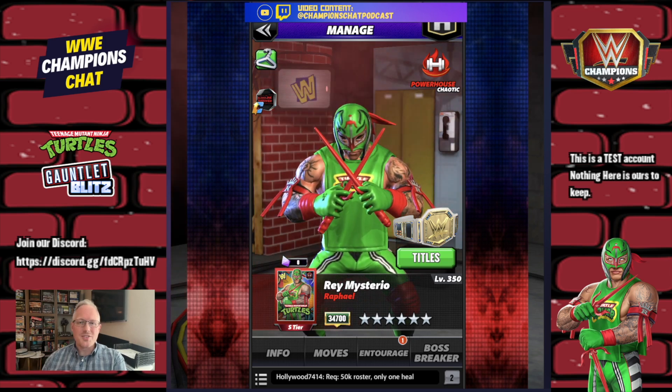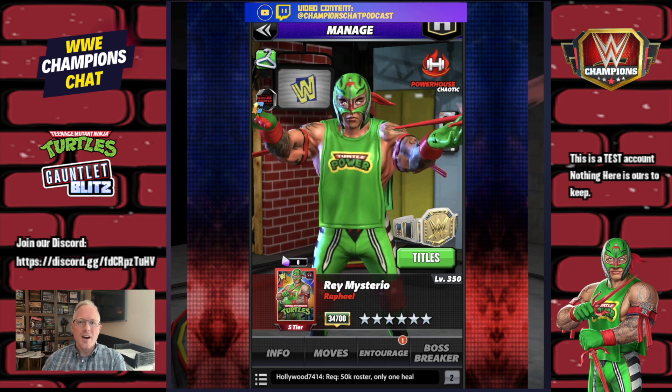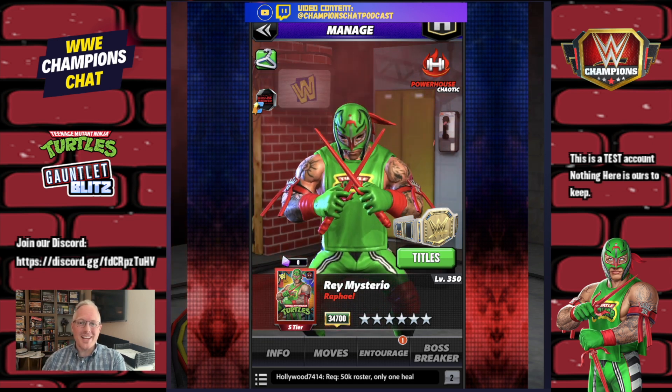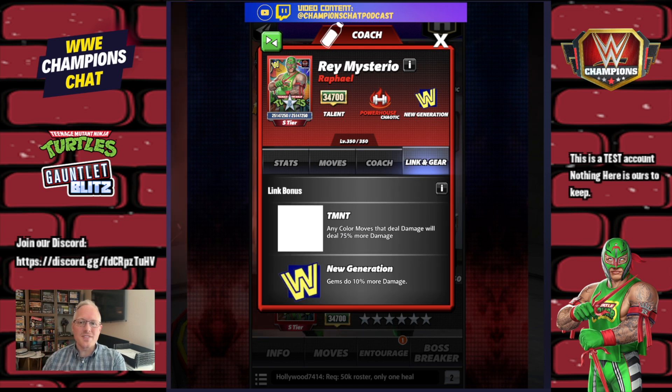What's up WWE Champions Universe, this is Lee from Champions Chat and this is your breakdown for Rey Mysterio Rafael — the TMNT crossover. This is your S tier powerhouse to go along with the red bandana Lincoln gear TMNT any color. Moves that deal damage will deal 75% more damage, which is huge because the turtles are mostly move damage based.